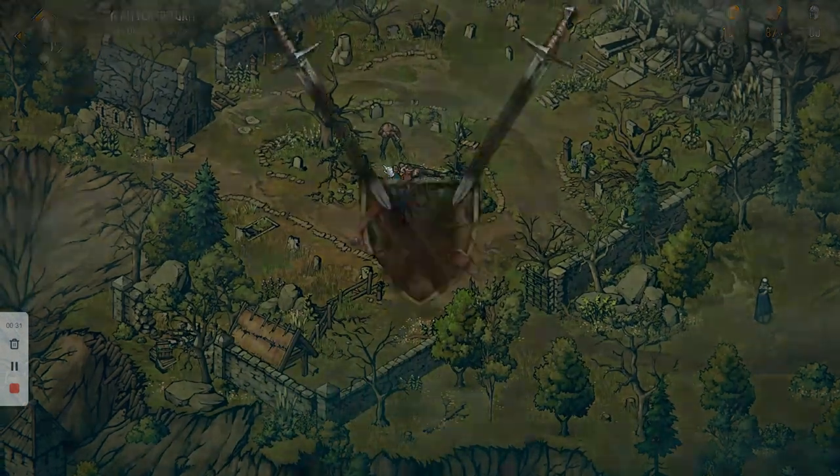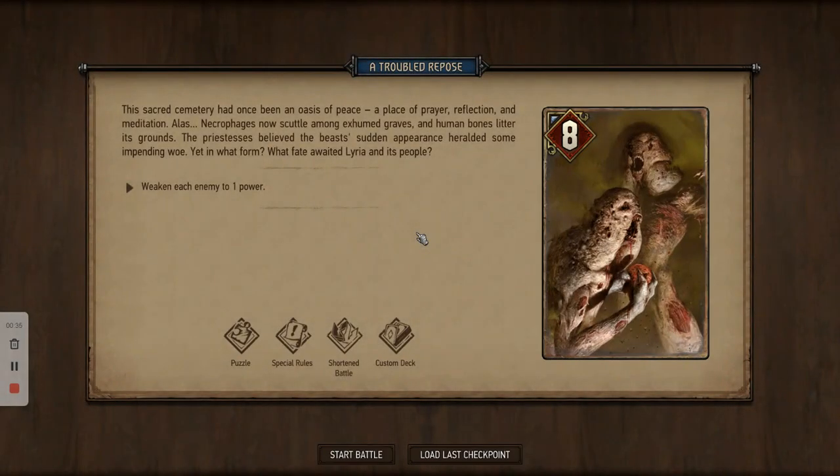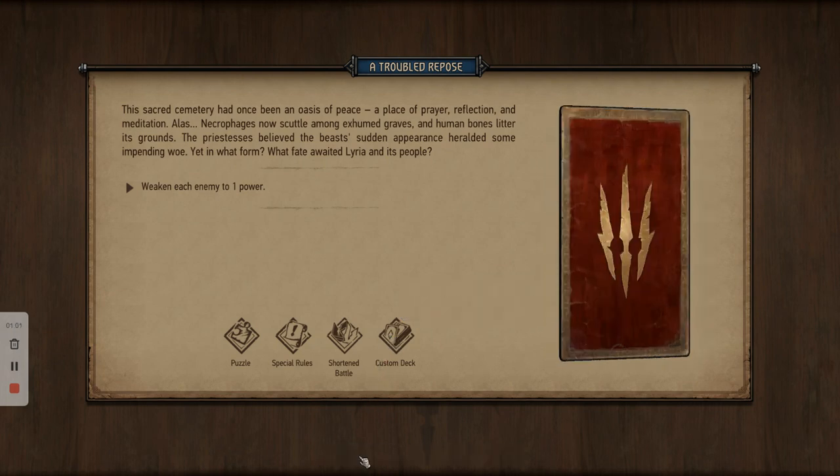We're going to go up to the rot fiend. The name of the puzzle quest is 'Troubled Repost,' and this is another one where you've got a special rule. Within this, you need to weaken each enemy to one power. As with all the puzzle quests, you're given specific cards to do this, and no matter how many times you attempt it, you'll be given the same cards. Let's start battle.